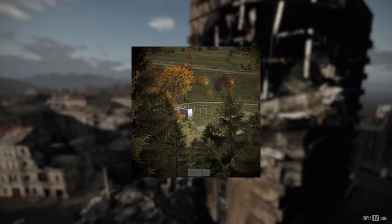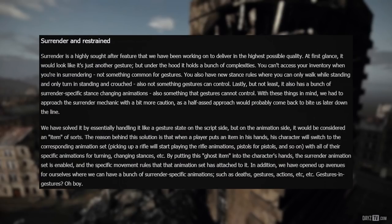Now let's talk about Yujin's favorite: the surrender and restrained mechanic. Surrender is a highly sought-after feature that we've been working on to deliver in the highest possible quality. At first glance it would look like just another gesture, but under the hood it holds a bunch of complexities. You can't access your inventory when surrendering — not something common for gestures. You also have new stance rules where you can only walk while standing, and only turn while standing and crouched. It also has a bunch of surrender-specific stance-changing animations, also something gestures cannot control.